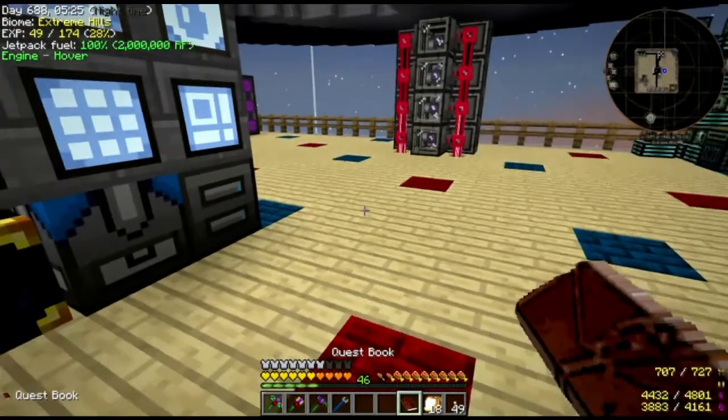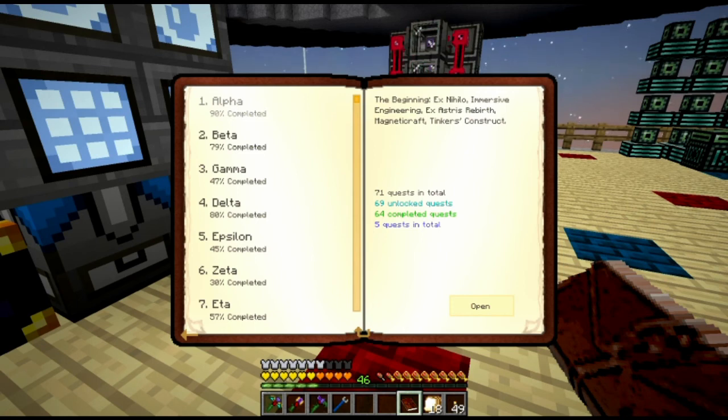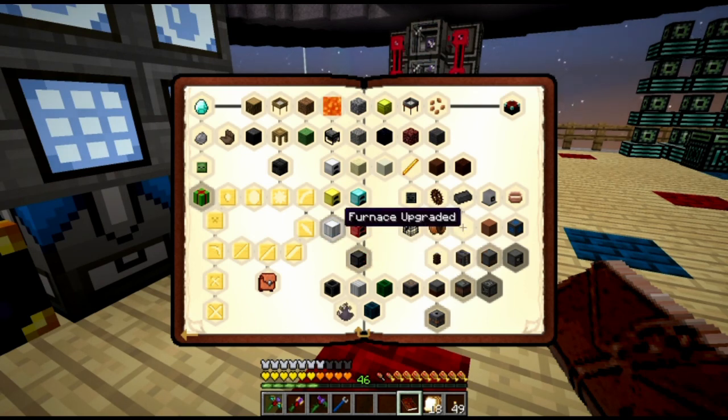We'll talk about the other quests that I need to do before I proceed to ore processing, because I need to actually have another machine that I don't have. I want to go ahead and use the extreme furnace and the furnace upgraded. I have not been using these furnaces that much because they're not that much different from a vanilla furnace. But they do differ significantly in that they do ore doubling if you put the ore processing upgrade in it, and they will double some things that you cannot double using any of the other machines.